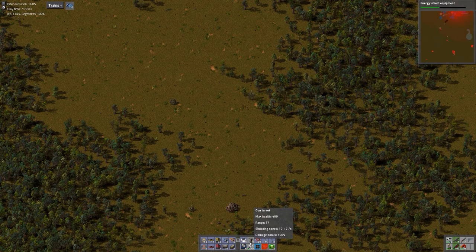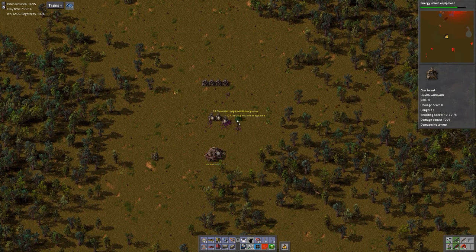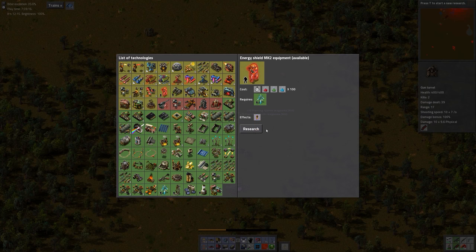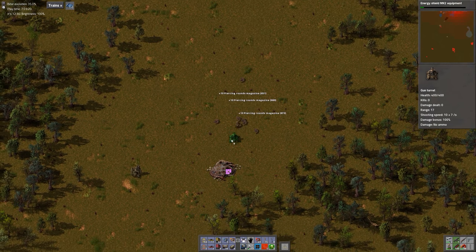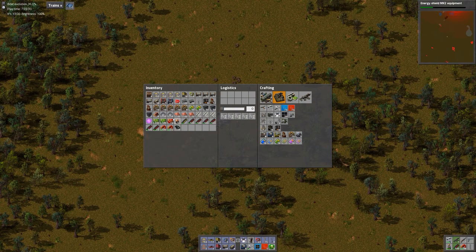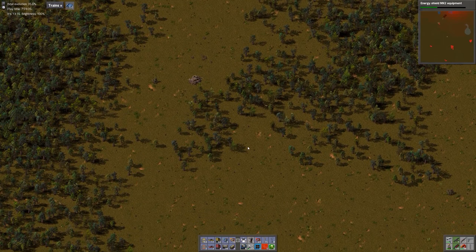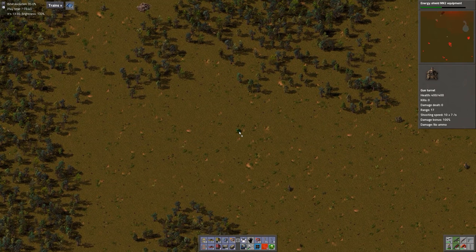We've got a single base down here which we can clean up pretty quickly. We'll get Mark II. Eventually I'd like to have some power armor with personal robo ports and a couple of shields, some exoskeleton so that we can run faster. Okay, let's put something down here so it doesn't pop up again.